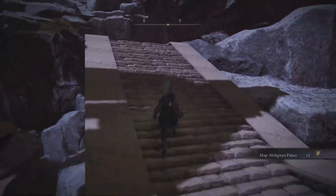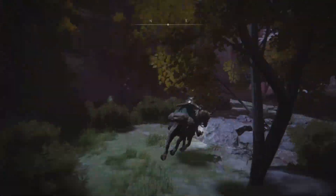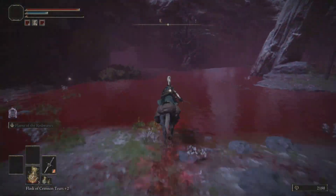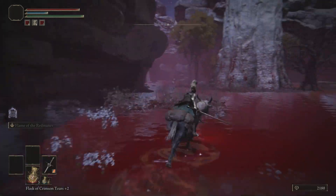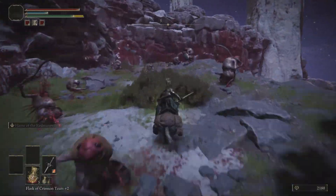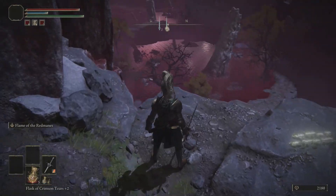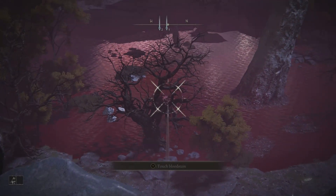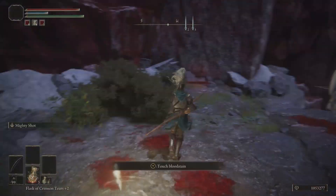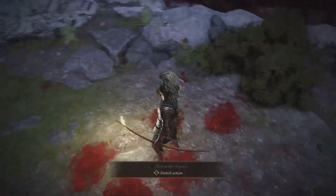When you load in you'll be at Mohgwyn Palace. Go up the stairs and collect the grace, then go back down, call Torrent, and follow my location exactly — I recommend sticking to the left to avoid all the enemies. You might hit a dead end at one point; just circle back out and keep to the left. After avoiding countless enemies you'll be blessed with another grace — touch it. Right over there you can see the bird we're going to be farming. All you need is a longbow, arrows, and a rune booster: either the Golden Pickled Fowl Foot for 30% or the Golden Scarab for a 20% increase in runes.